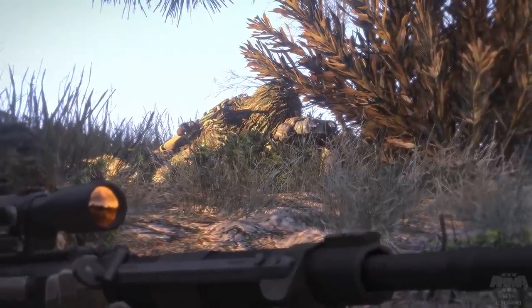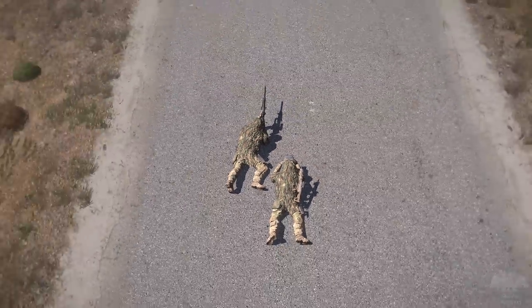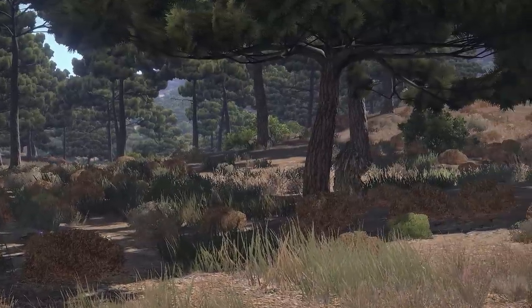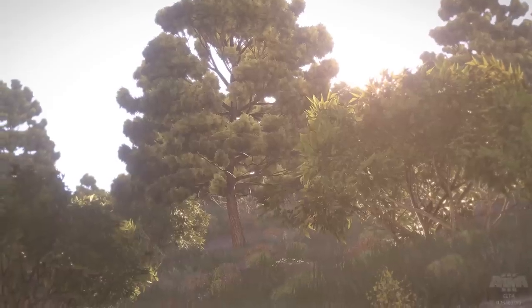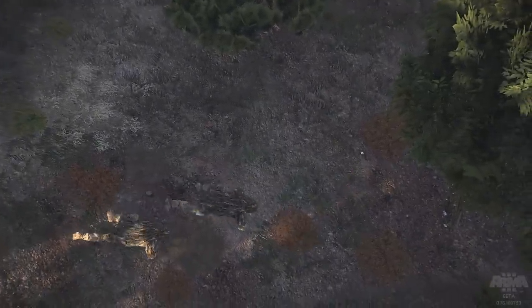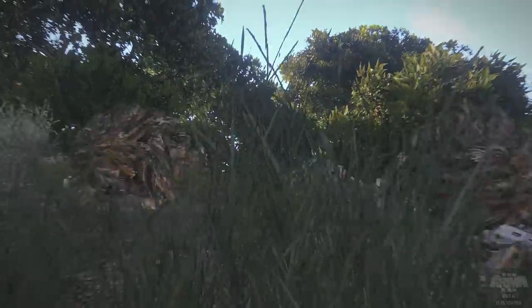The key to this being effective lies in picking intelligent places to hide. Nobody's going to believe that a bush laying on a road isn't a person, whereas picking a wooded area or patches of terrain that match the ghillie's colors is using it the way it was meant to be used. The same can be said of movement. A key distinguishing feature between an actual bush and a sniper in a ghillie suit is that the bush isn't going to stand up and start walking. So stay low, move slowly, and take your time.